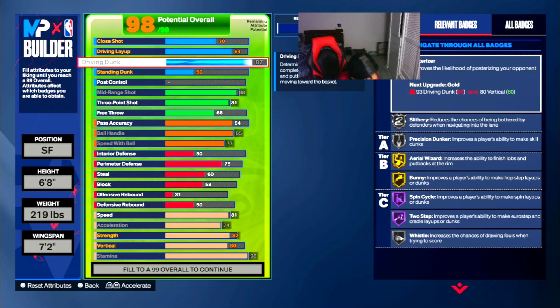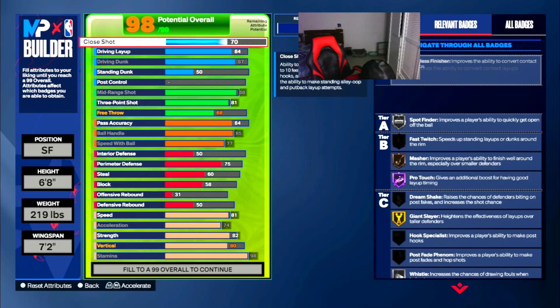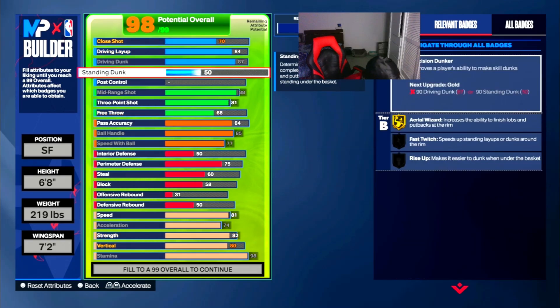Y'all can see in these clips — I'm taking off from a good distance and getting decent dunks. I put on the LeBron James dunk package, it's overpowered. Y'all see how I finish around the rim, the pro-ops I do, the dunks I get. In this red game, 35 points, 8 rebounds, 7 assists — that's a complete game. 50 standing dunk gives you silver precision dunker and gold aerial wizard. All you need is 50 — you don't need a crazy 90 standing dunk. 50 gives you the basics.